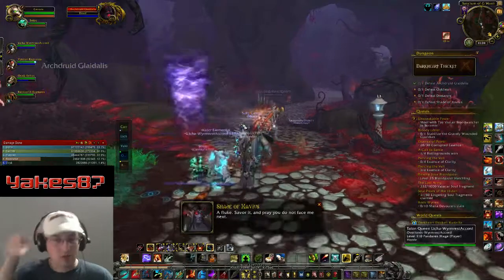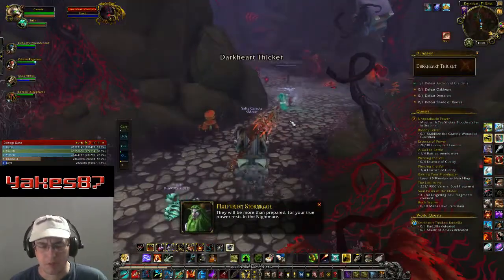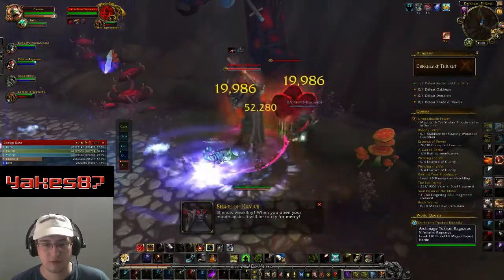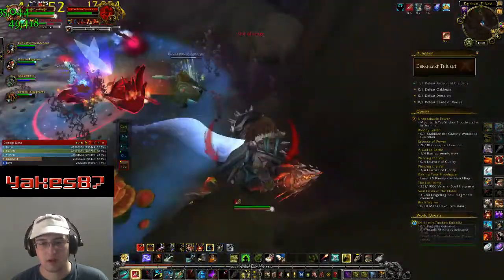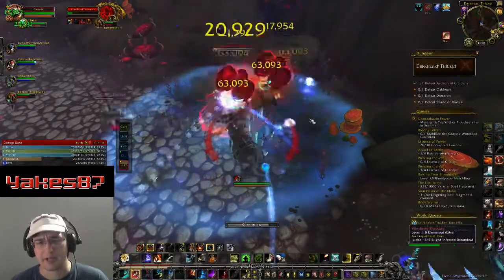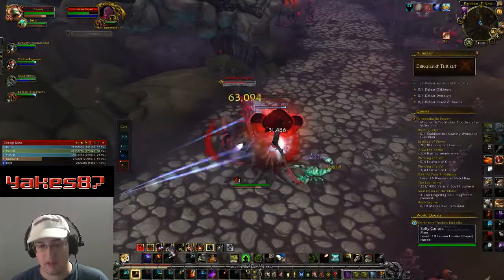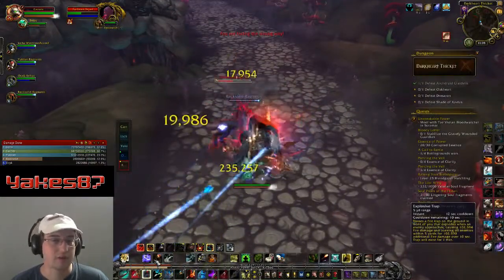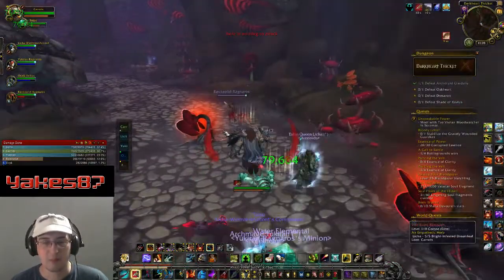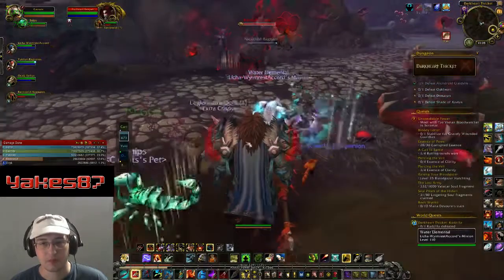For high-level mythic dungeons and raiding, my potion of choice is Potion of Old War, which is a relatively expensive potion to make — unlike Potion of Prolonged Power. Luckily, my other 110 character, a holy paladin, has alchemy, so I can make flasks and combat potions. My hunter also has cooking, so between the two characters, I cover the full raid consumable bill.